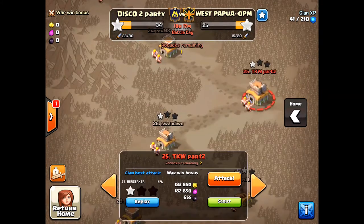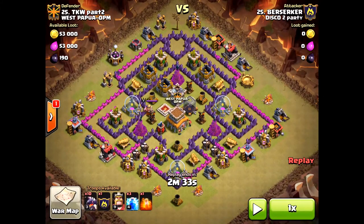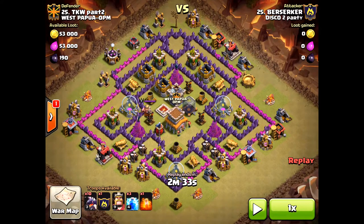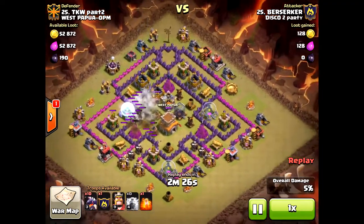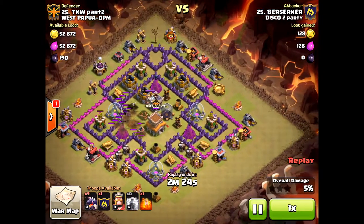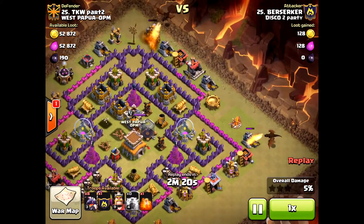I'm going to give you a couple replays here. The first one is from our live war a couple hours in, from Berserker. He's bringing the lightning spell, and he's going to bring the dragons on the other side. He's going to funnel with the two dragons on the side — good funneling there.